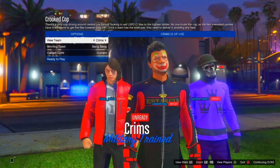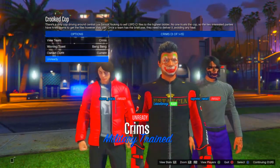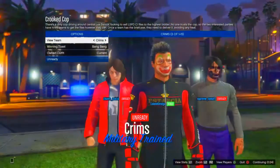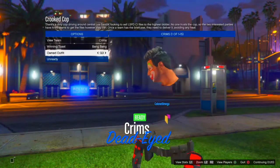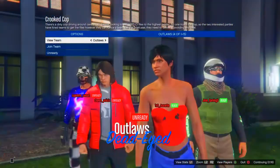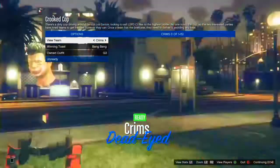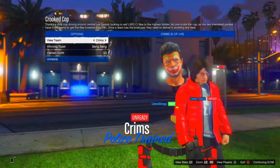Once you've started the Crooked Cop job, go into Current Outfit and scroll over by two to whichever slot you named — I named mine something like G3. As you can see, your whole entire body is invisible. Pretty cool.